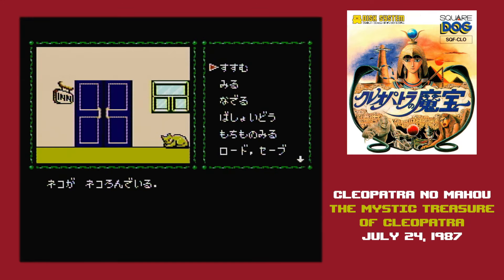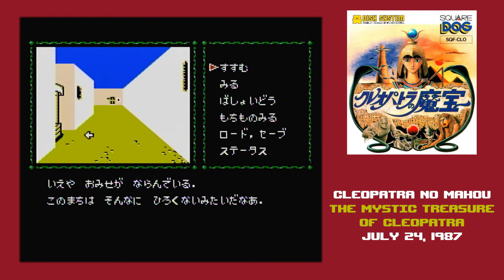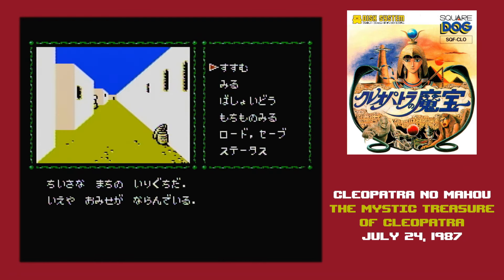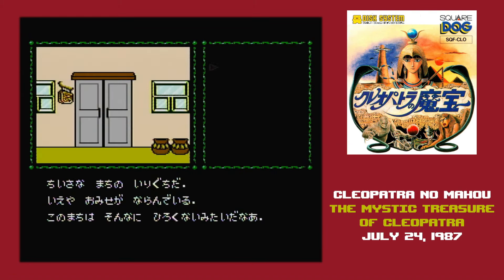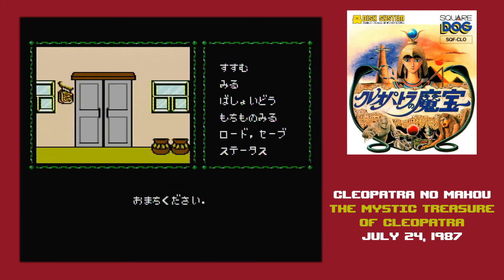Some commands also don't appear until you take other actions — like you have to look at the cat before you can pet it. Moving around is trickier than it should be, because after you select the move command, you have to hit B to cycle through directions. And even though you have a first-person perspective of the area, you're always facing the same direction no matter which way you go, except at one location where you're rotated to face 90 degrees away from normal.